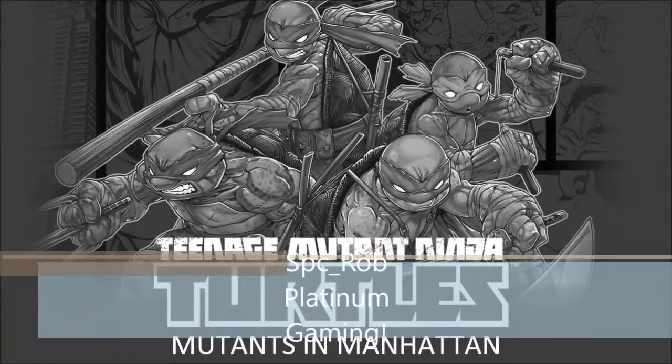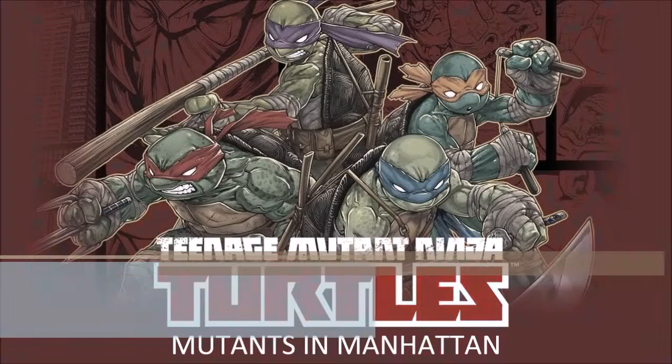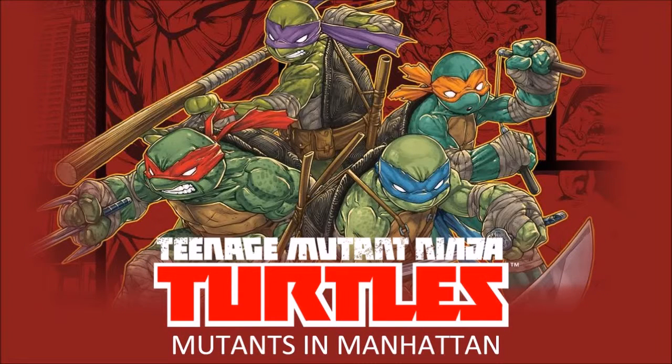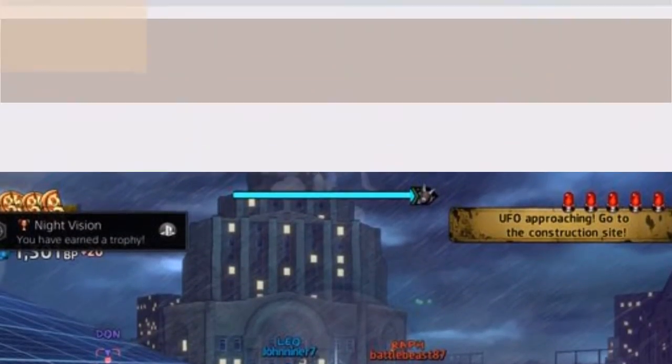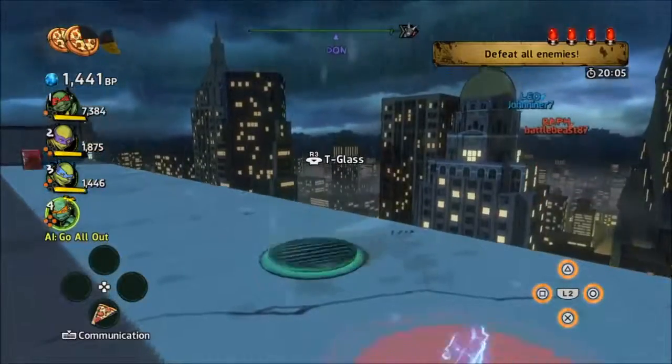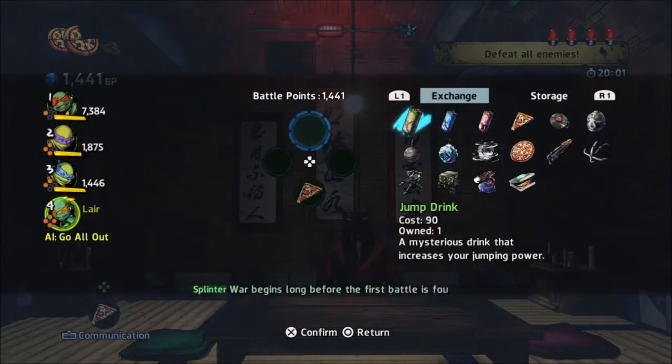Welcome to another TMNT Mutants in Manhattan trophy guide. This one we are going for the Night Vision trophy on Wing Nut's stage. The goal is to kill 10 of the rock soldiers with a plasma turret, and it can be done on multiple playthroughs.